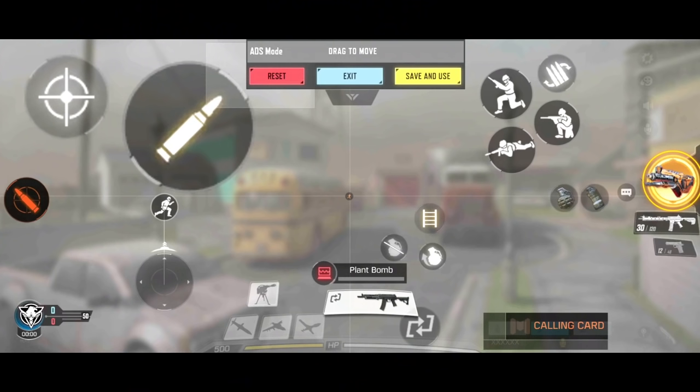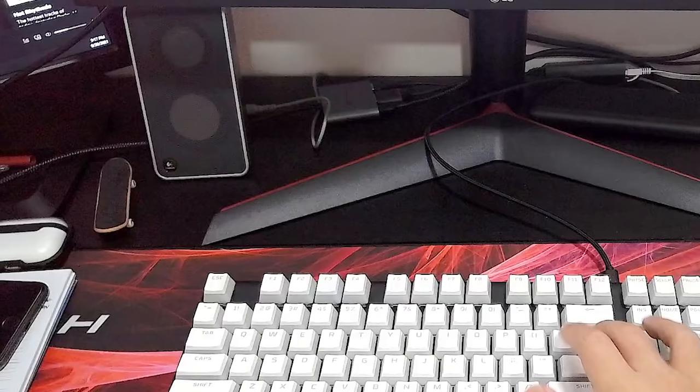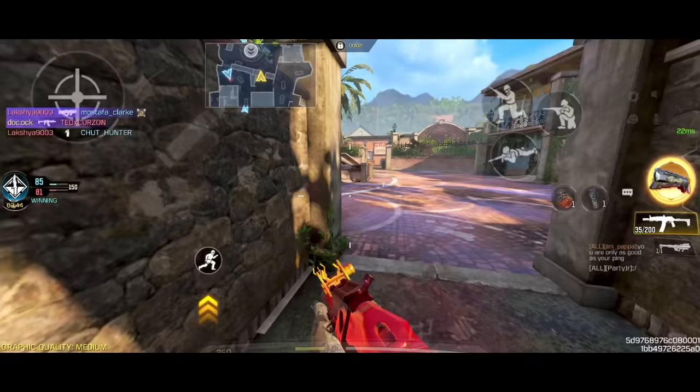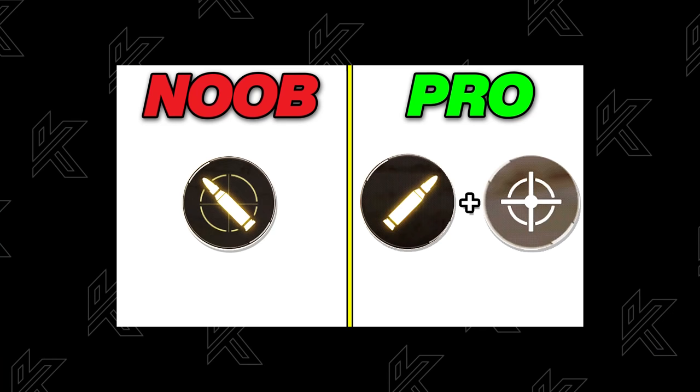Moving on to the upper left, I have my ADS button and hipfire button side by side. I use my left middle finger to toggle the ADS button and my left index finger to fire my weapon. Lastly, on the upper right is where I dedicate my right index finger to toggling all the movement buttons for crouch, prone, and jump. I also moved my reload button over here to give my right thumb more focus on aiming and flicking. If you want to improve your aim and get nice flicks, check out my new aim series, link down below.